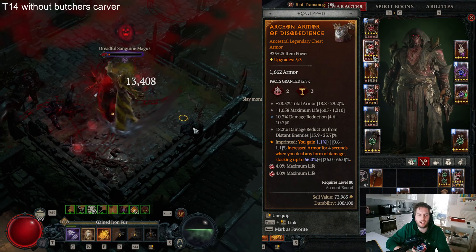For Vampiric Powers, we have Ravenous — we will stack our attack speed as high as possible. Make sure to proc Ravenous from your Shred and not from your Metamorphosis, as you will get minus 100% movement speed from Metamorphosis. Go with Terror as explained earlier, and Flowing Veins is another nice source of damage over time and more damage for our Aspect of the Blurred Beast.